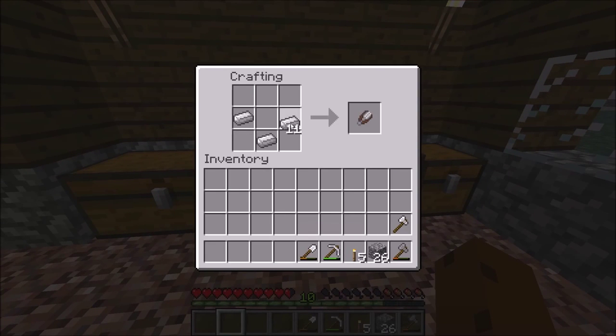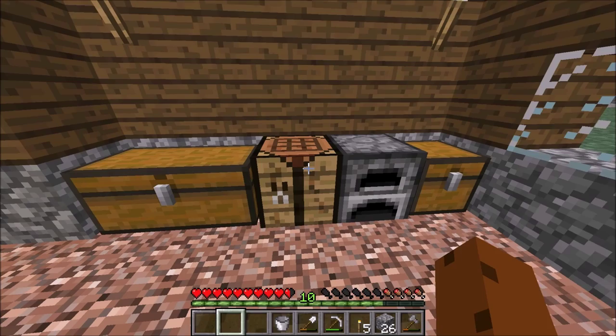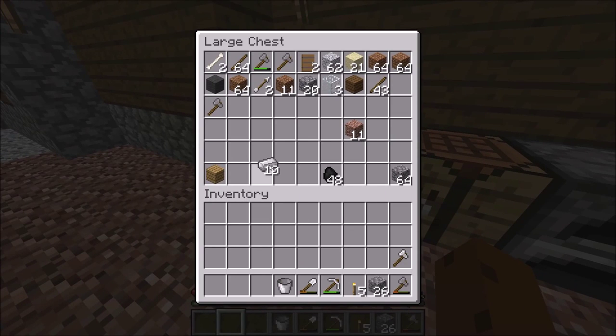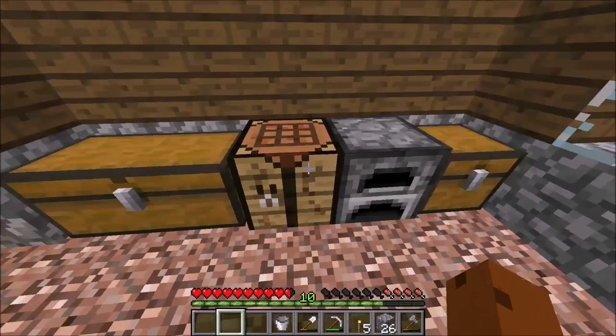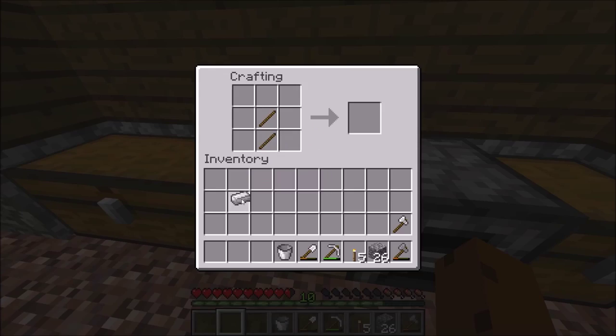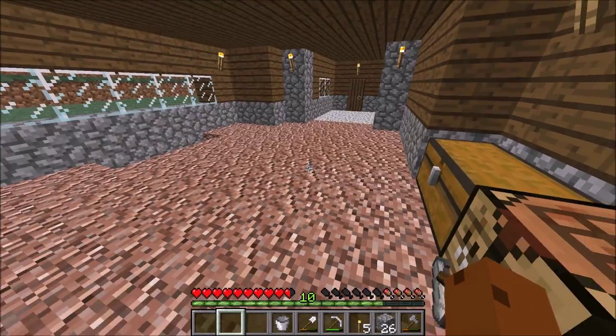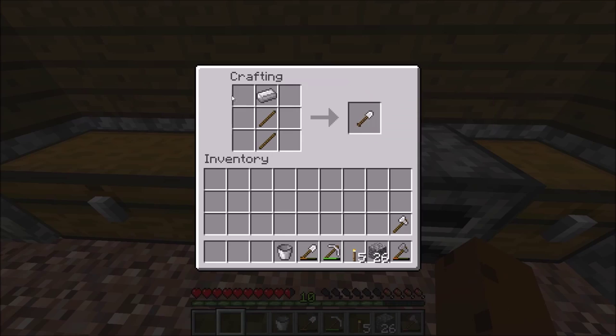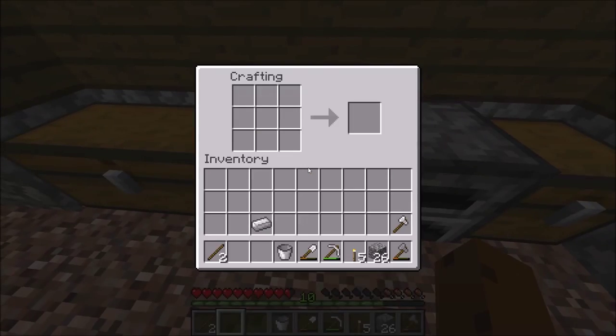Okay, there it is. What else was I going to make? I need to make a hoe. What the hell was that? Oh no. There's none even after me. That's not it. Oh wait, screw it. Let's use what then — stone.